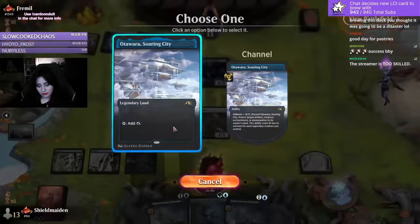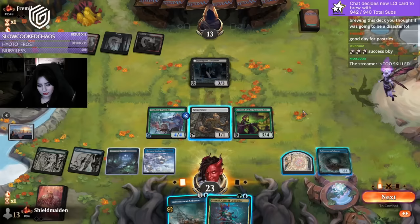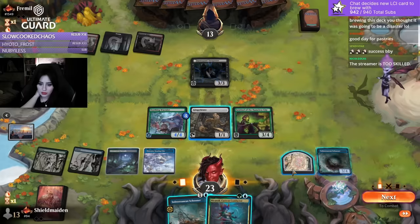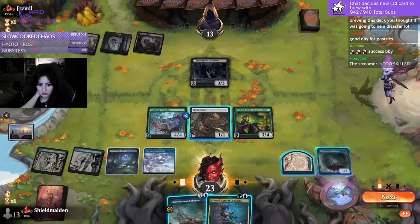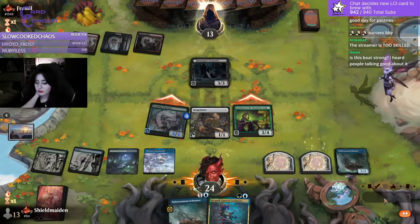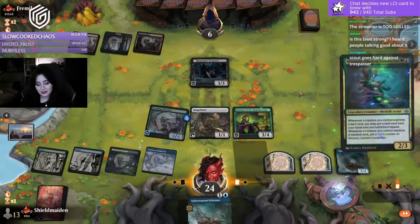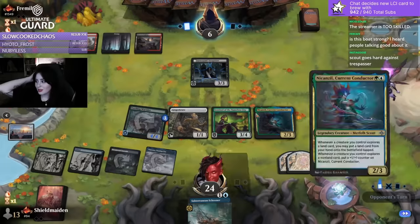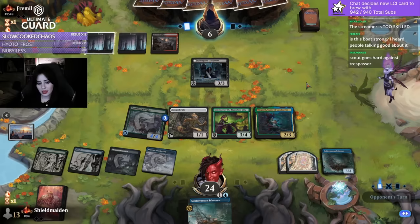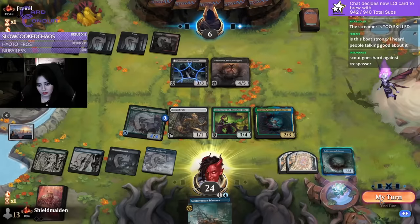Gonna drop Schooner, maybe double Schooner actually - well I'd miss out on my Wyrmlet value. No, I won't do that. Swing first. What a start, like crazy. Is the boat strong? I think strong doesn't even begin to cover it - strong doesn't even do it justice. This thing is straight up just broken. Two mana, 3/4, crew one, and explore - like what the hell? It's quite crazy.